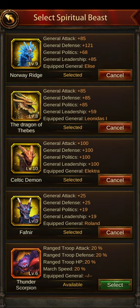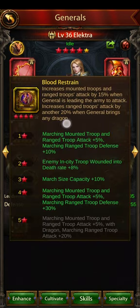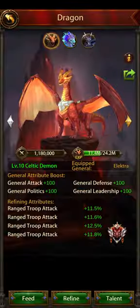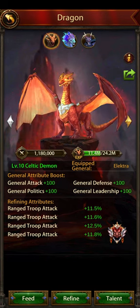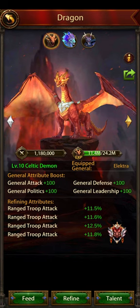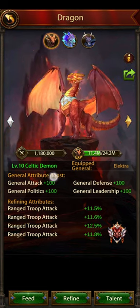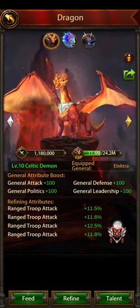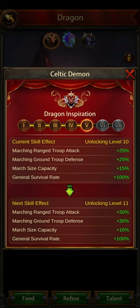Electra needs a dragon to get that extra 20% buff, which leads us on to Dragons — another big part of ranged buffs. I'm assuming you don't have Laidon, but if you have an all-star account you probably don't need this video. For the majority of people you're going to have the Celtic Demon. In terms of what it gives you, it has ranged troop attack of 25% at level 10.